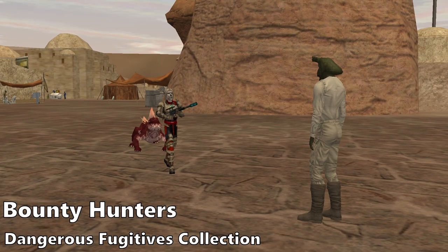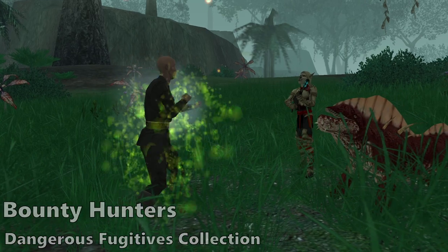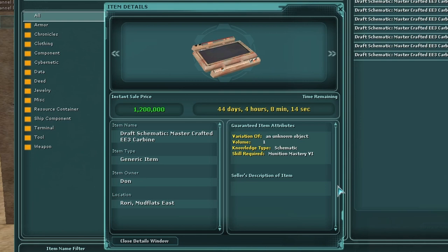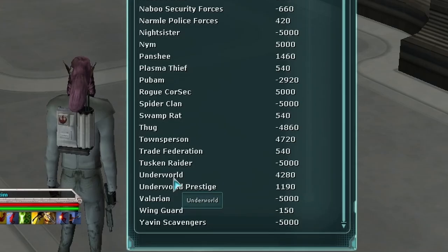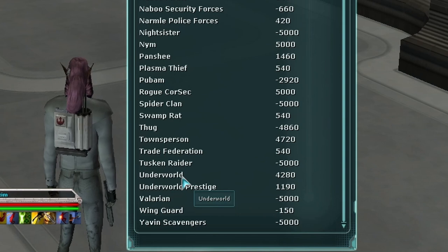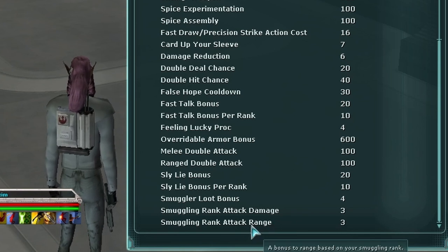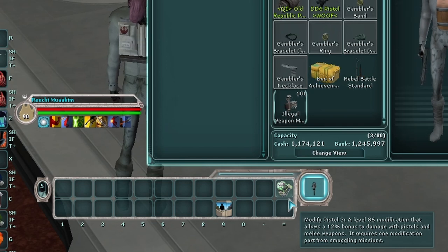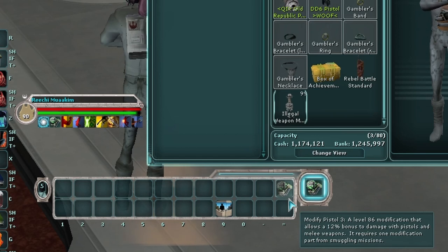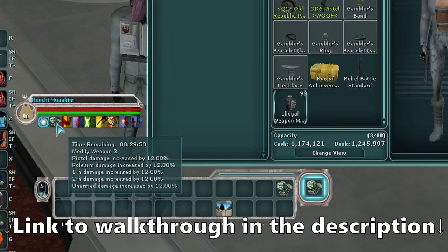Bounty Hunters will want to consider starting, and possibly completing, the Dangerous Fugitives Collection. This collection has you checking bounties on humanoid NPC targets in hopes of revealing a high-value target to defeat in combat. Completing it rewards schematics for the master-crafted EE-3 carbine and the DC-15 rifle. Smugglers will want to travel to Bestine and speak with Barak to begin underworld smuggling missions. Completing these missions earns the smuggler reputation in the underworld, which is important as gaining underworld smuggler ranks gives passive increases to damage, attack range, and armor. Missions later in the series also reward players with illegal weapon modules required to use the Modify Weapon ability, which consumes one illegal module in exchange for a buff increasing damage by up to 12% for 30 minutes. Given all these perks, it is hard to overlook becoming a master underworld smuggler. I've linked to a master underworld smuggler guide in the description.